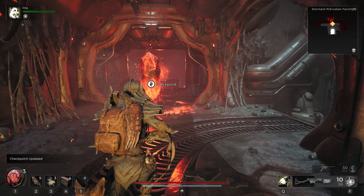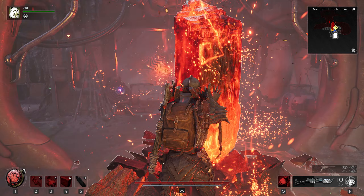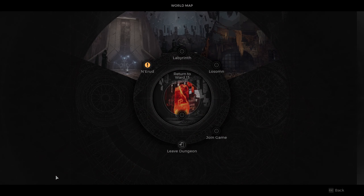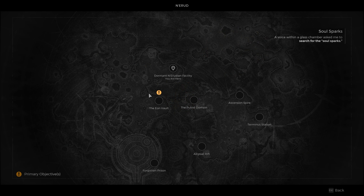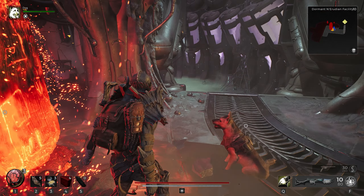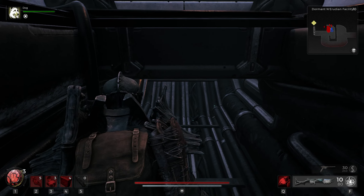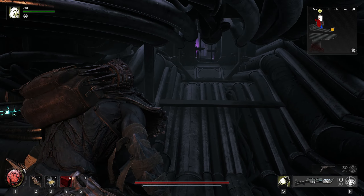Where are we now? We are still in Nerud, in the Eon Vault — the Dormant N'Erudian Facility. This is probably some lab of some sort. There's a way down here — hopefully it's a secret.